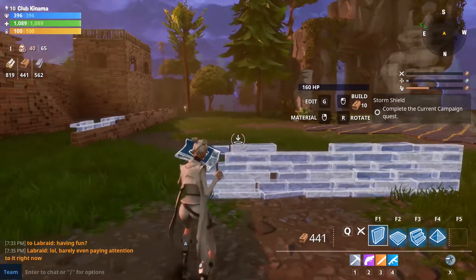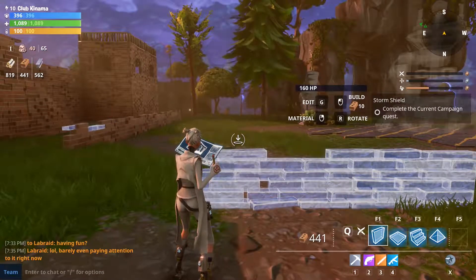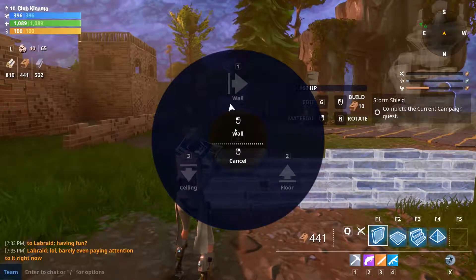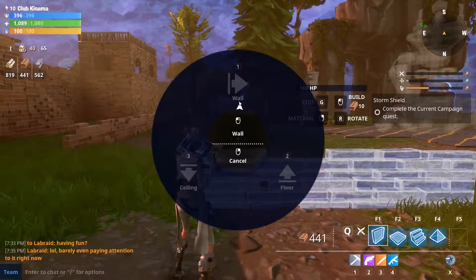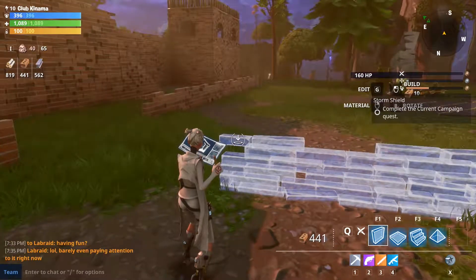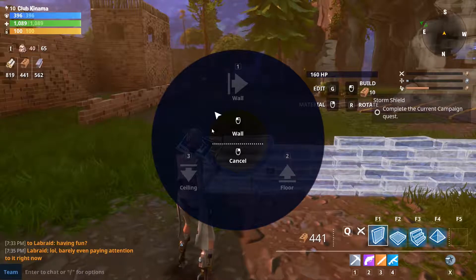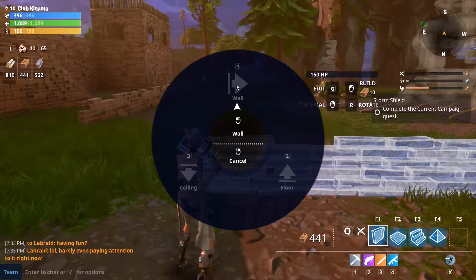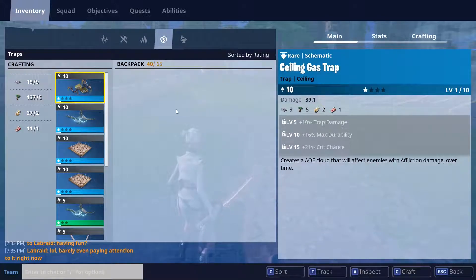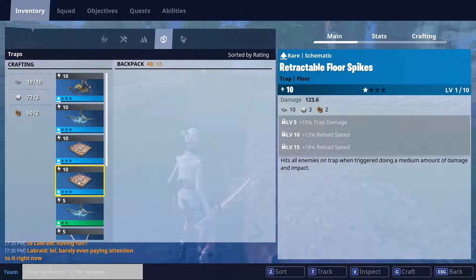Let's start placing some traps. If I go and hit T — because I don't have any — we want some wall traps. Hit I to get into my inventory. These are the different things we can build. We do have the pieces and parts for this. These are retractable floor spikes — pretty cool, you can see the trap damage and you can upgrade them.